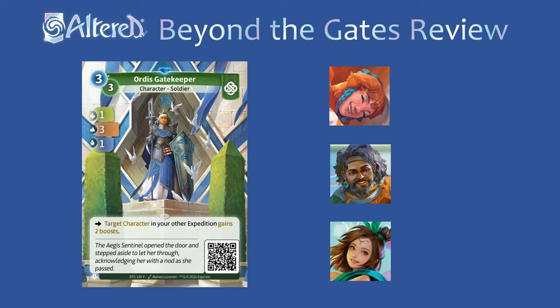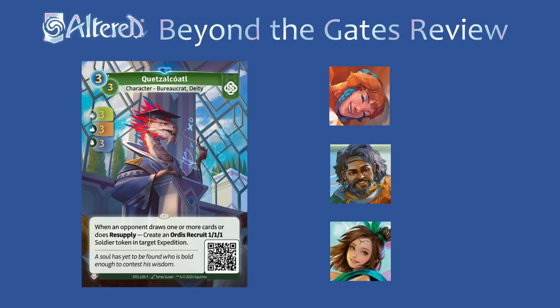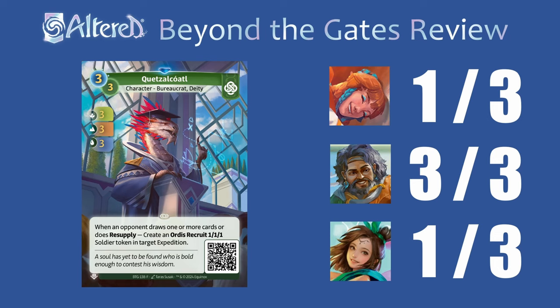Ordis Gatekeeper is pretty great for the cost, and especially if you put the boost on an anchored character you'll get a lot of value. In Tasia, if people are running the rare Spindle Harvesters, I think this will definitely see play, but otherwise people would just go for the rare Munadruid. In Arjun and Rin, it'll be a little too tricky to get value out of this card. Quetzalcoatl is alright, but it'll be a little too much work to anchor it, and if you don't, you're not really getting value out of the effect. So in Rin and Tasia, I'll give this a 1. But for Arjun, where you can easily anchor this with your hero effect, I think it could be pretty good — against decks that don't draw extra cards this is worse than Cernanus, but if things like Traced are popular, this could be really good.